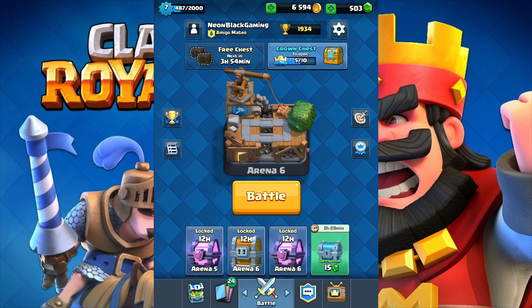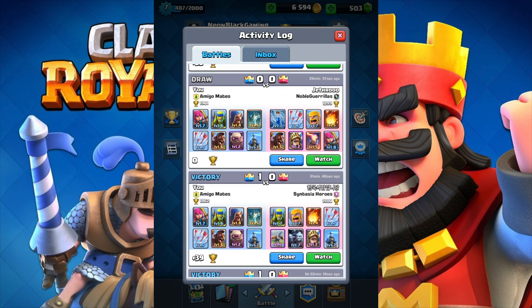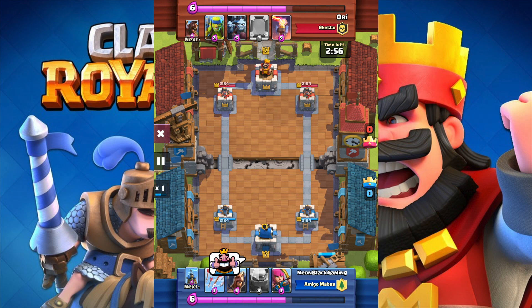Here's the first replay. As you can see I've gotten three wins and one draw. This one is against a mirror deck, and as you can see he has an inferno tower. You might be thinking, why would a golem beat an inferno? Just watch — this deck is very very good.